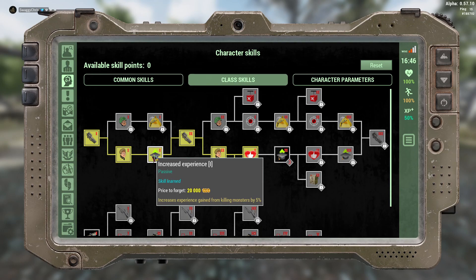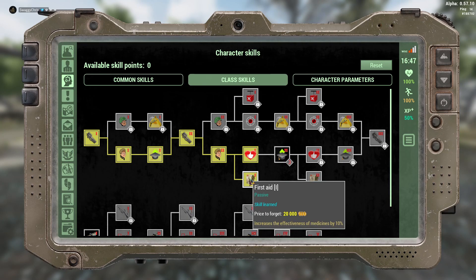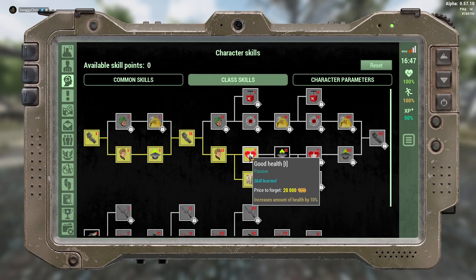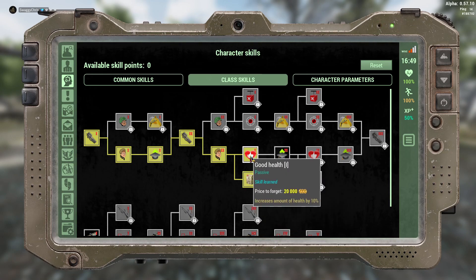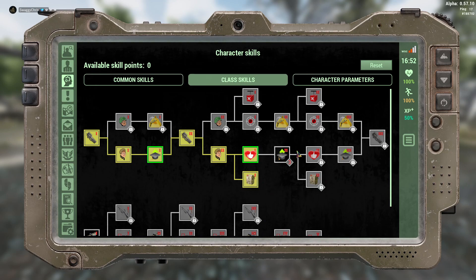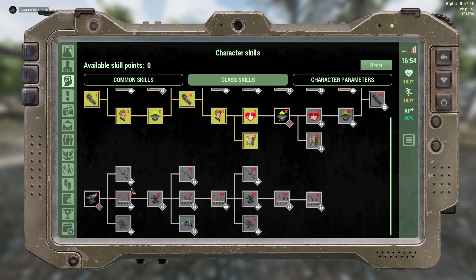In the PVE tree, you gain more experience from monsters. Here you'll see first aid, which you should definitely take over the health increase option. A lot of people are stuck on which one to choose — I'm choosing first aid because I'll be using more medicine rather than just a 10% health increase, which isn't much. As you move on you can choose all of them, and they'll increase your experience and chances of leveling faster.